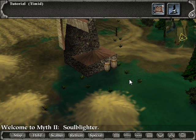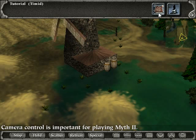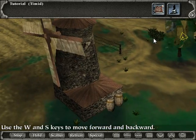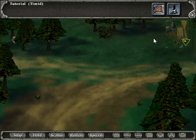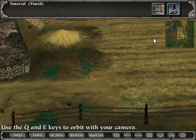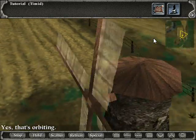Welcome to Myth 2: Soul Blighter. Do what you're told and you might live to tell about it. Camera control is important for playing Myth 2. Use the W and S keys to move forward and backward. Use the Q and E keys to orbit with your camera — yes, that's orbiting. Thank you, game.